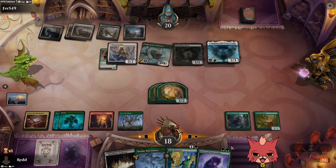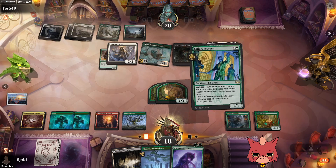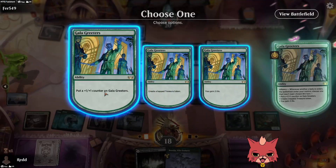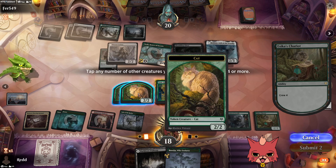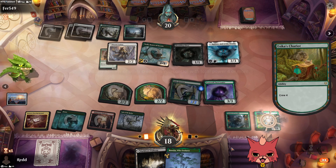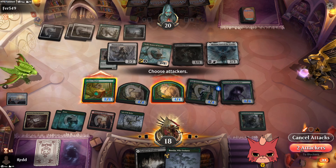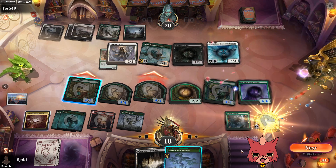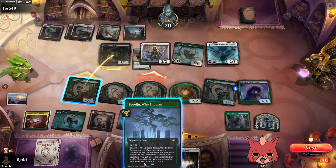Pack Leader is pretty good here. We'll go Gala Greeters into Pack Leader, grab that counter on Gala Greeters, and power up the Chariot off Greeters and a cat. We swing with both, copy the cat — do we need the treasure token? I don't think so, but I'll grab it anyway.